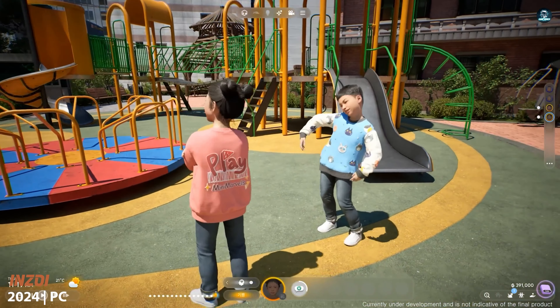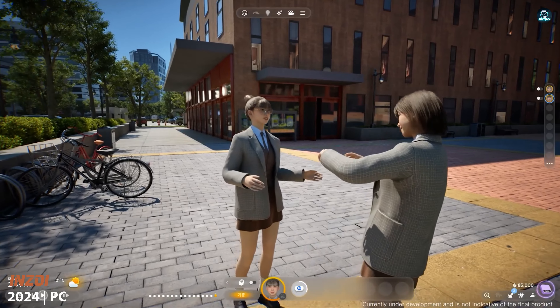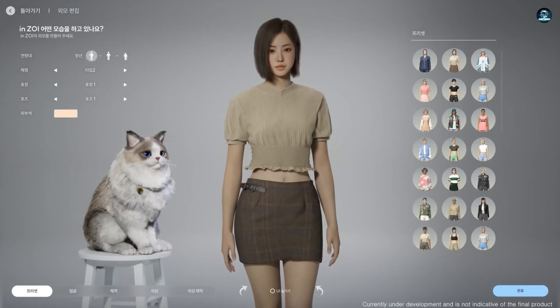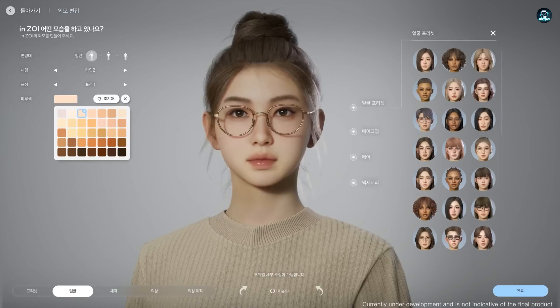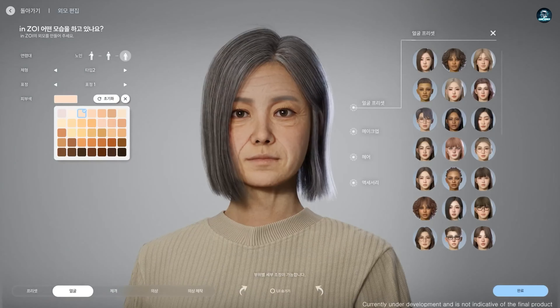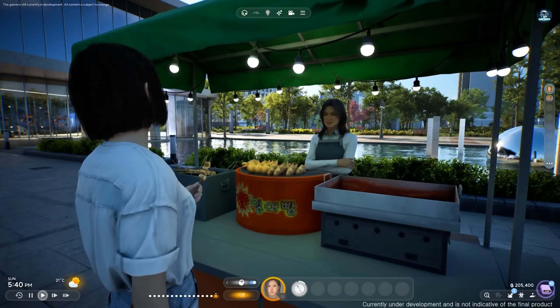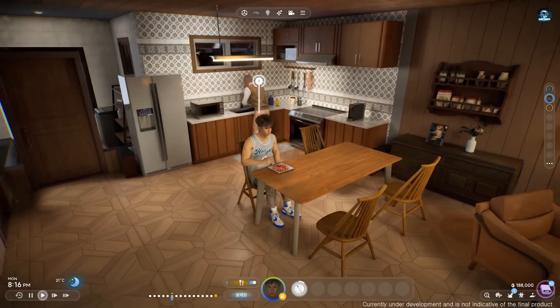Inzoi is a life simulation game, similar to The Sims, but here players can take on the role of gods, having the ability to alter anything they want and experience infinite stories in their own worlds. The game is scheduled to be released in late 2024 and is being developed on Unreal Engine 5 and has incredible graphics.